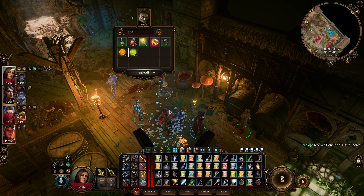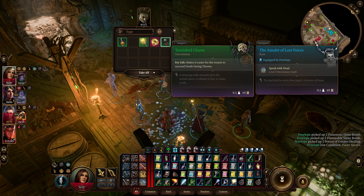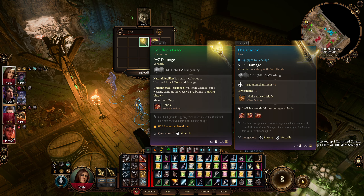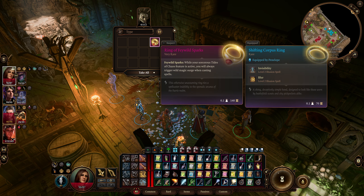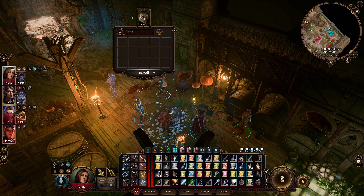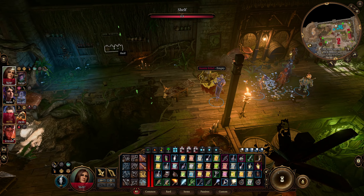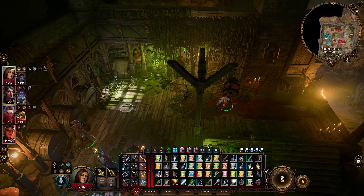Super duper twisted. Some slime bombs, potion of greater healing, a tarnished charm that makes it easier for the wearer to succeed on death saving throws. Corellon's Grace — it's an okay staff. And then a very rare ring: Feywild Sparks. While your Sorcerous Tides of Chaos feature is active, you will always trigger wild magic surge when casting spells. Well, we're not a sorcerer, so we can't use it — but better us having it than somebody who could use it for bad.